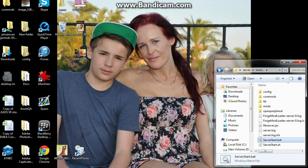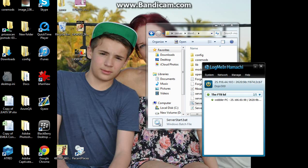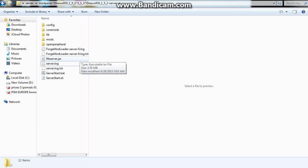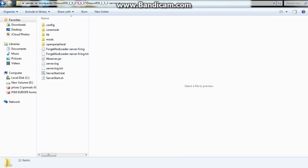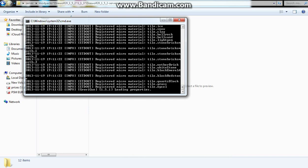Just let this run in the background, get all its mods done and stuff like that. Then if you want to make a multiplayer server, you want to use Hamachi — make one, just copy your IP address. Then you want to go to 'server_start.sh' — I'll let this load and I'll return once it's done.